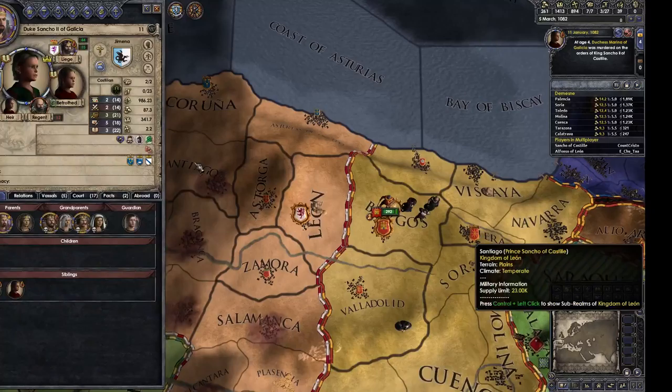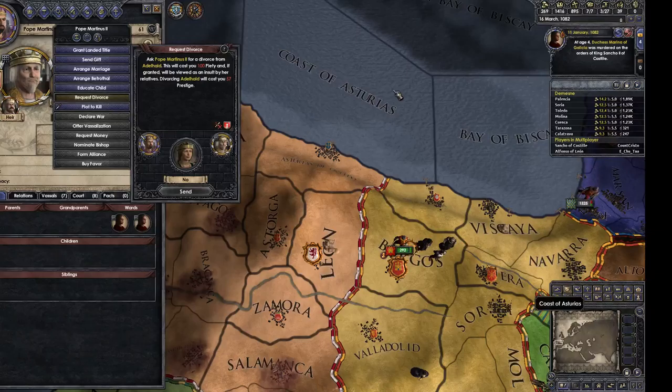I can't kill your daughters — I'm sorry, I'm on a roll. But I did manage to persuade the Pope I am a pious man.